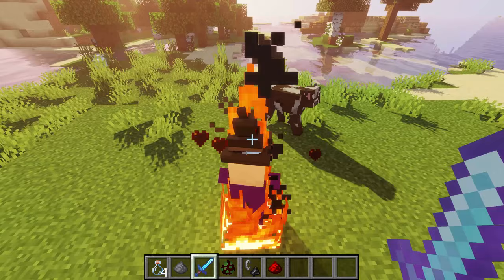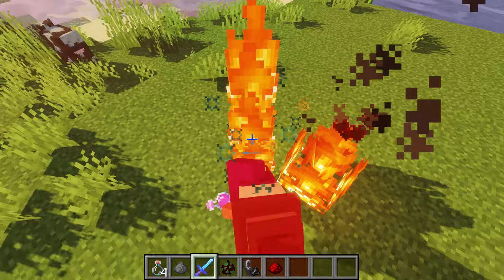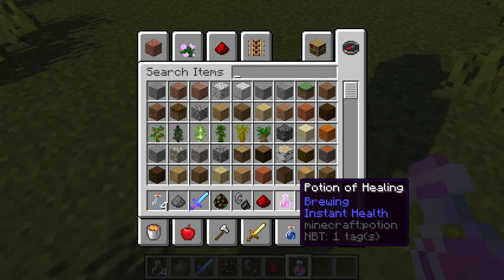Witches can drop the potion that they were holding if you kill them. The potion the witch holds depends on the situation — for example, you could make the witch hold a fire resistance potion by setting her on fire, and maybe she'll drop it when you kill her.